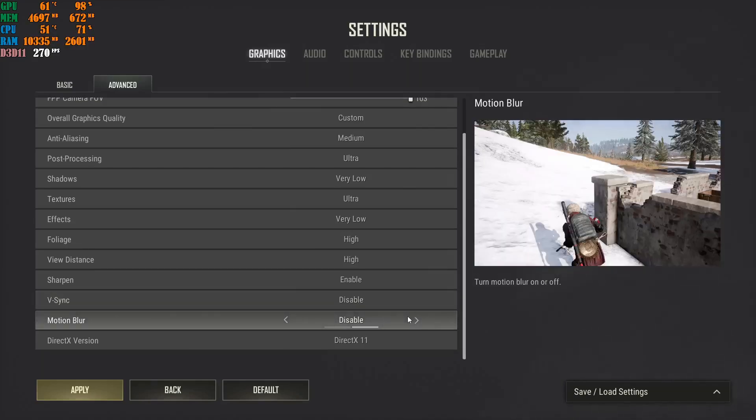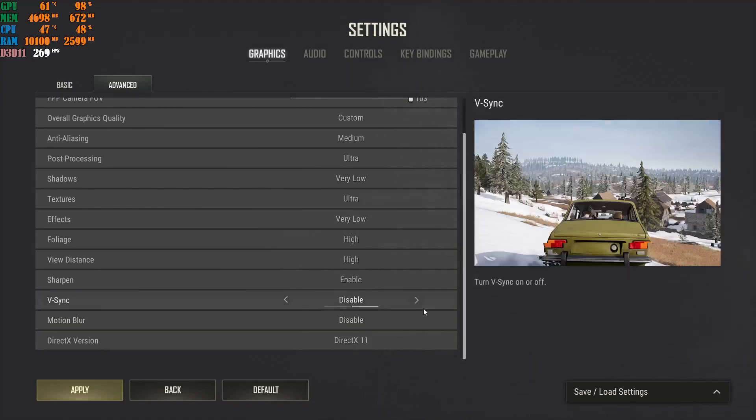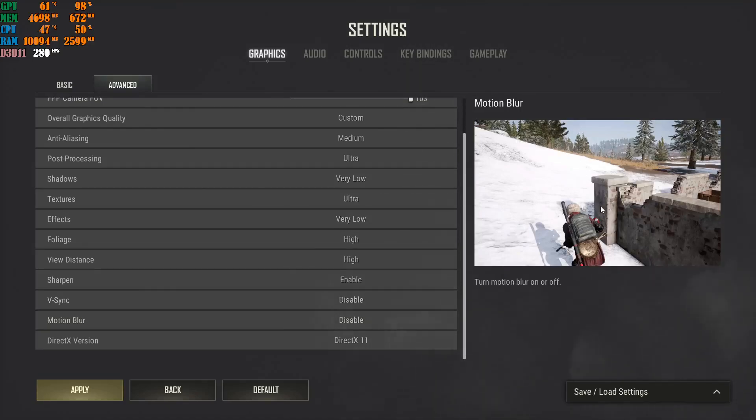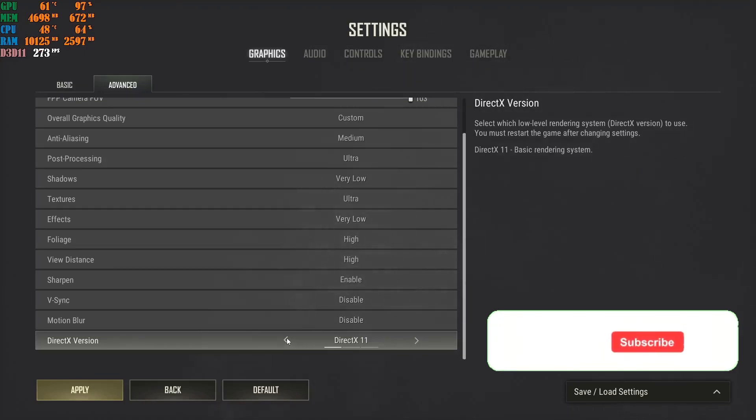Motion Blur — turn it off. If you want a competitive advantage, you cannot have this on. When enabled, everything blurs around you when you move and you won't see nearby enemies. Turn Motion Blur off. For DirectX Version, go with DirectX 11 — it gives the best FPS. The higher you push the DirectX version, the less FPS you'll get, and the game doesn't look any better. Apply these settings.